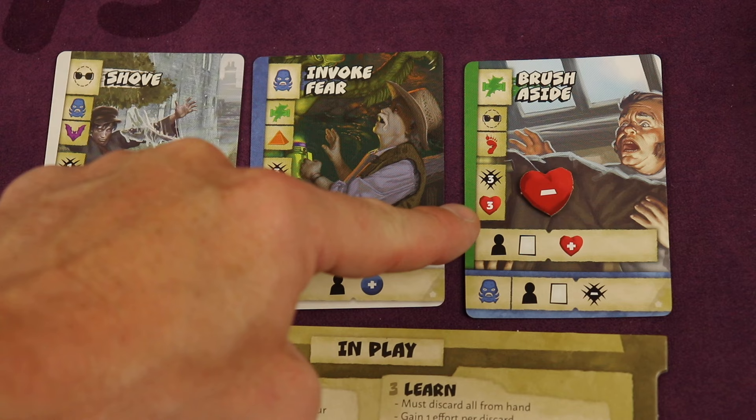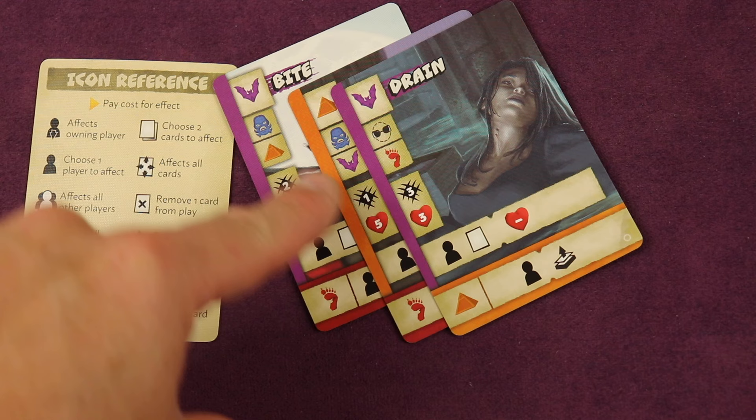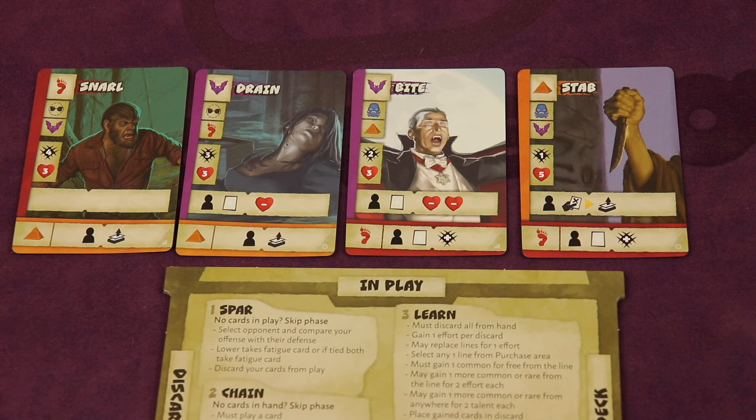A bonus effect triggers when the icon matches the main icon of the card placed before it — for example, it might say: choose one player, and that player draws one card from their deck. The rulebook pages nine through eleven have details of all abilities. The effects are clearly written on the player aids. After resolving all cards in your chain, all of those are now in play.